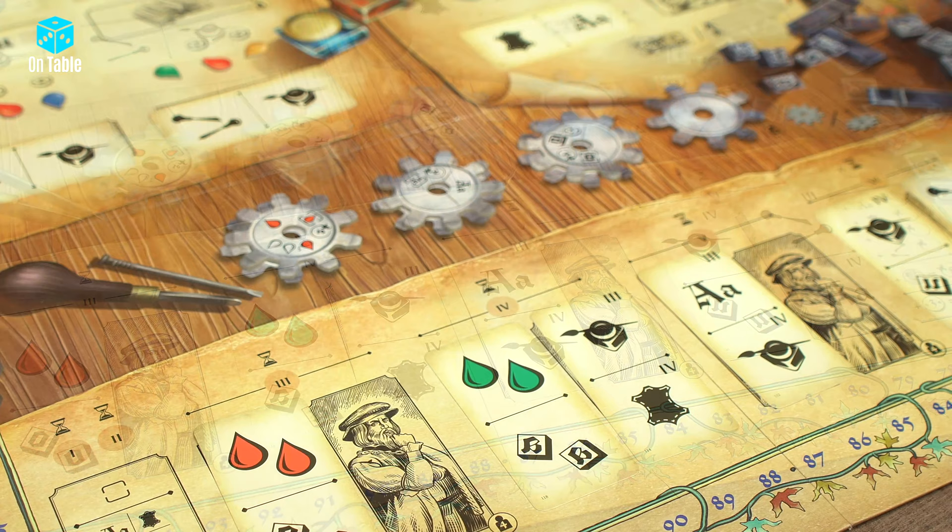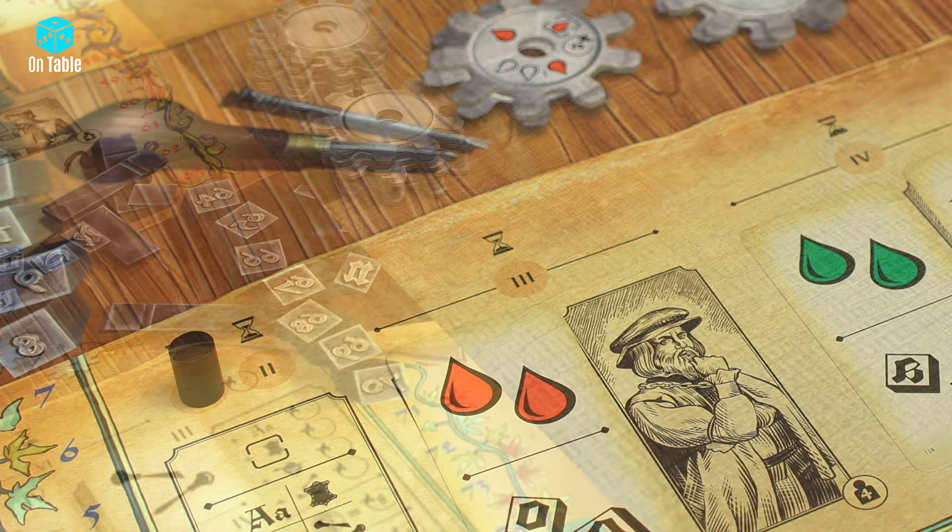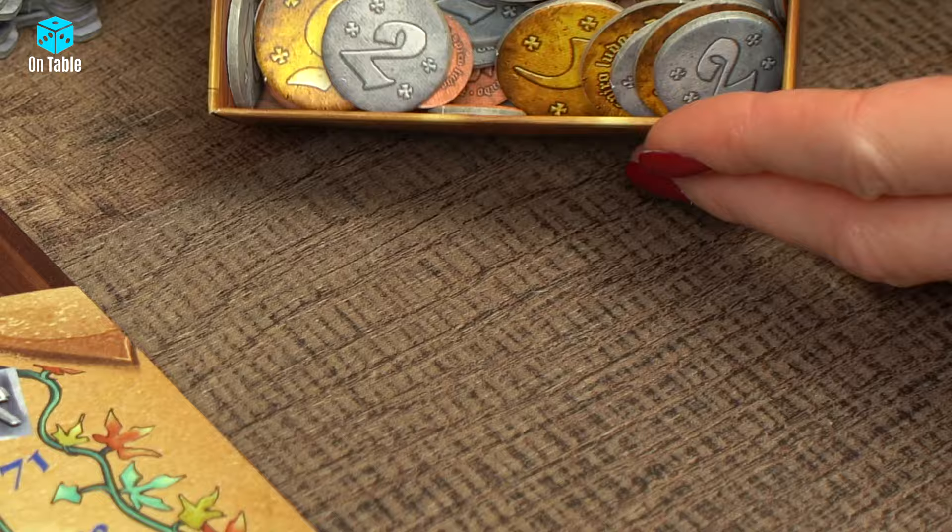Above the Patronage track is the round track, which consists of 6 rounds after which the game will end. Place the round marker on the first space of this track. By the board, within reach of all players, prepare a pool of guilder tokens. Guilders come in denominations of 5, 2 and 1 guilder.